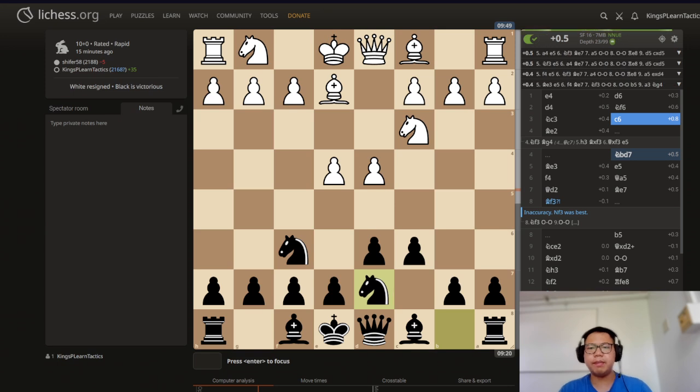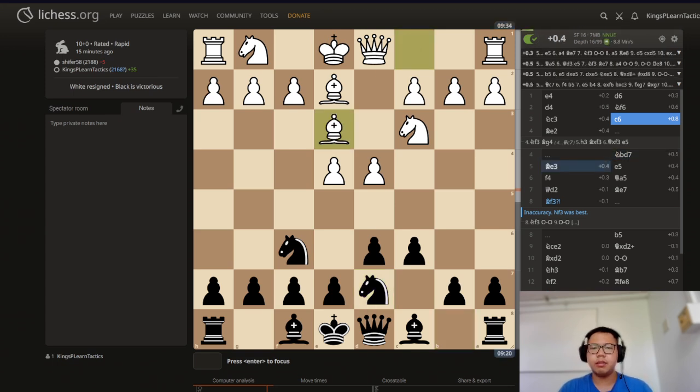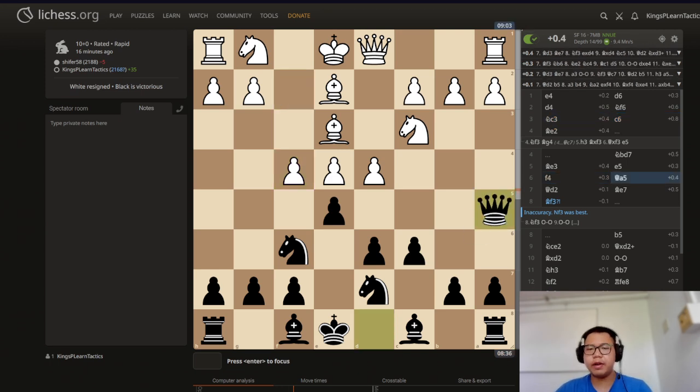Bishop e2, knight bd7, and then bishop e3. White is just allowing us to play e5 with no problem, and we're going to just play it. And f4 is on the board. Queen a5 here is very important — just getting a pin here.